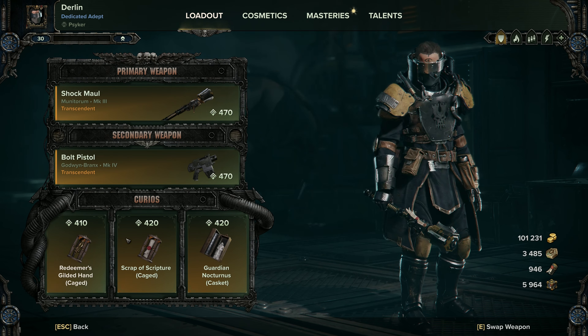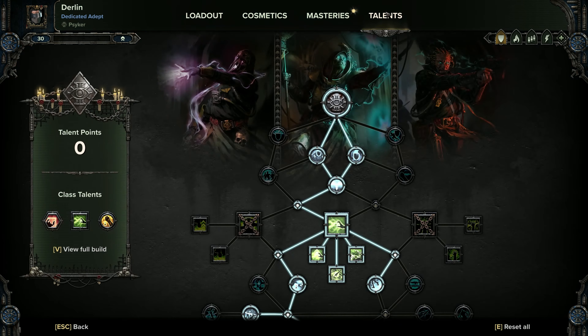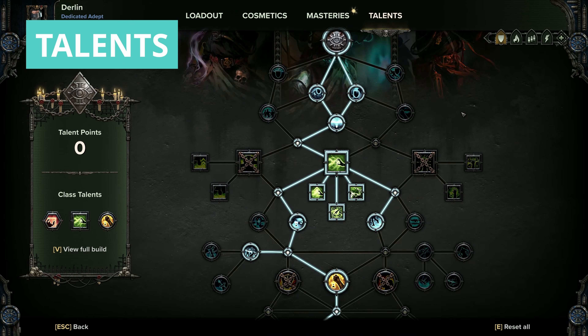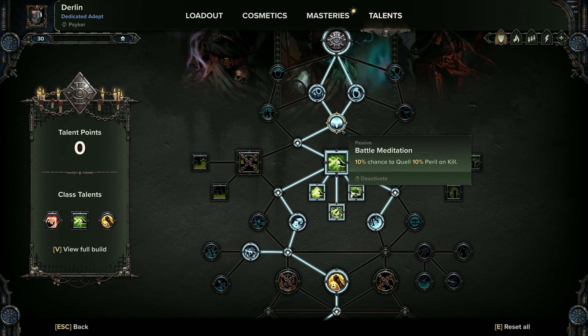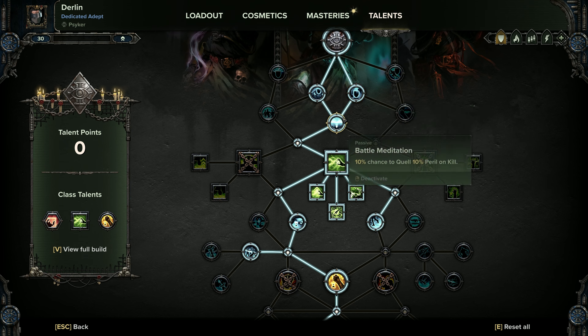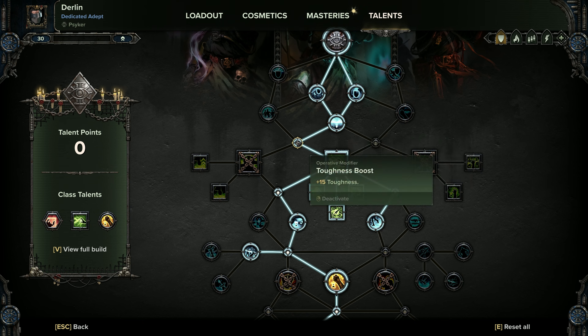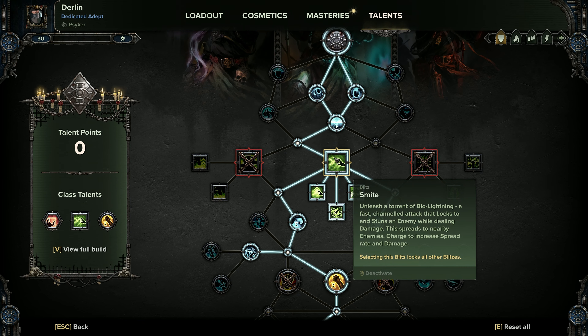For curios we're running three stamina, 21% max health, and 21% max health. For the talents with the new skill tree, we're heading down to get Quietitude, Warp Expenditure, and Battle Meditation. Quietitude and Warp Expenditure are really useful when you're decreasing and increasing your peril with Smite — it helps build toughness so you have a constant toughness regen. Battle Meditation means if we kill something we quell some peril, which means we might be able to Smite longer. Pick up 15% toughness, then head down to Smite.